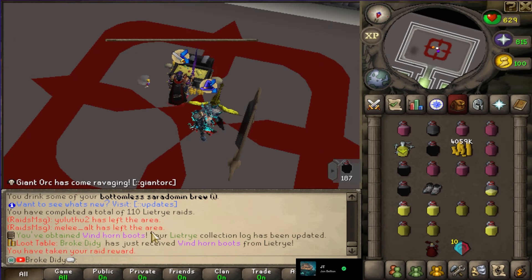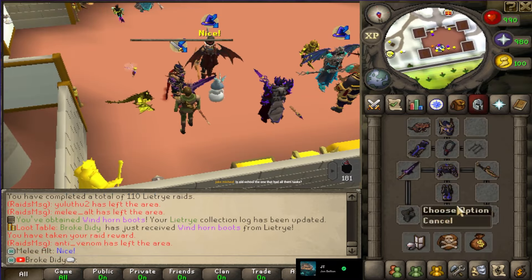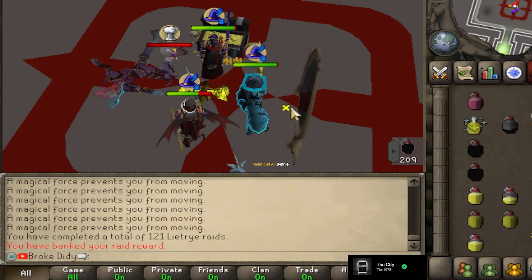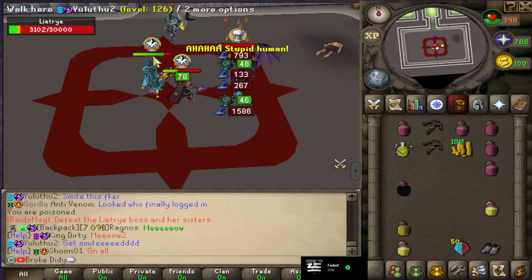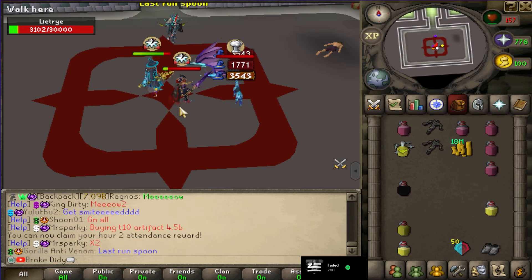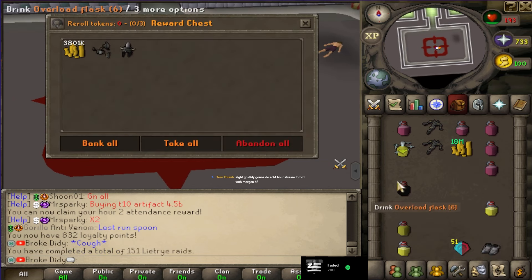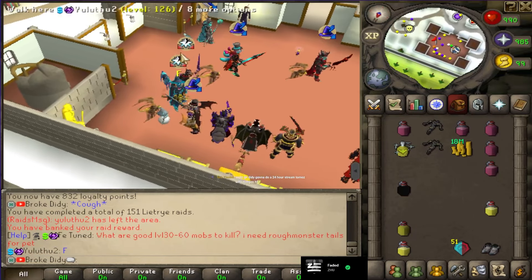Windhorn boots — we'll take that! Let's go! It is a nice little rare drop. So I've just ran two hours straight of Lightra raids with my boys Anti-Venom and Yulu Thu. This is the final one of the session and we didn't get anything, but we did get a ton of cash. We got 51 raid tokens in those two hours — literally the fastest raid I've ever done in this game. Appreciate it guys, next time we'll get luckier.